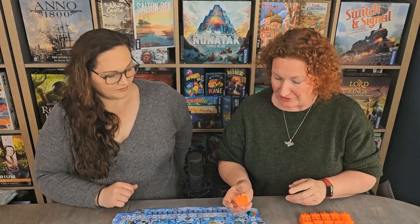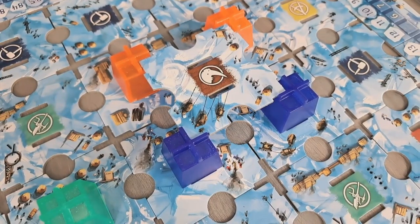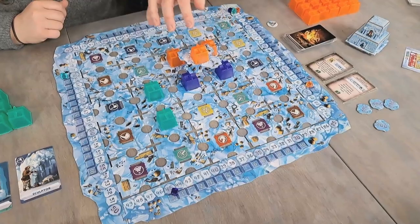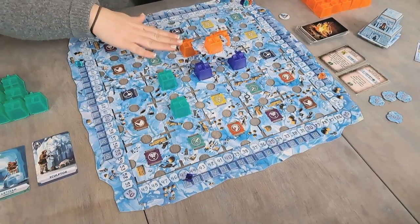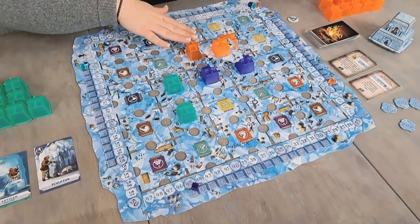Placing our blocks here also gives us some more scoring options. I placed one here, which means I'm going to get two points. You only get the points for the colours of your own supporting ice blocks, so if somebody else didn't have any ice blocks underneath, there'd be no point putting their block onto that piece. You can also see if somebody else has got four, you want to try and block that off so they don't rack up points. The scoring of the foundation blocks only happens on your own turn, so in this case the blue player wouldn't achieve two points — only the orange player gets two points this turn.